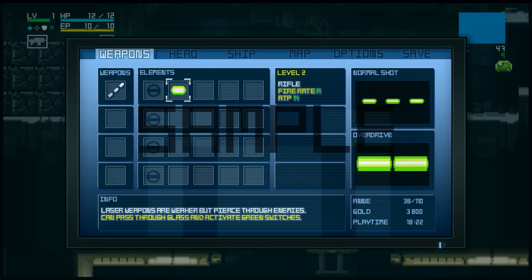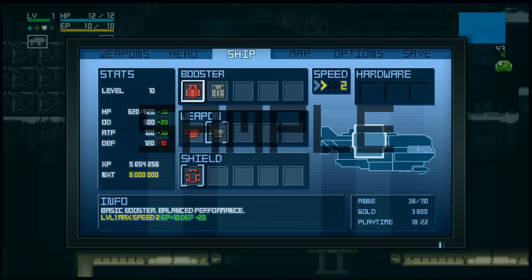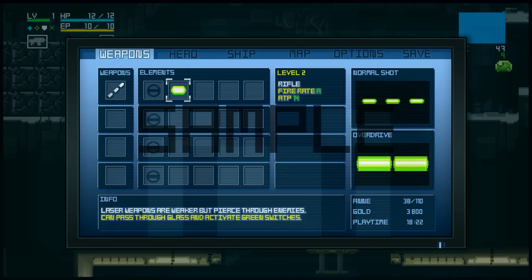I do wish there were more weapons — they are quite interesting. Can't see what any of the hardware stuff does, but you can equip a lot of stuff on your ship. There's a full world map. Options to save are not implemented yet.